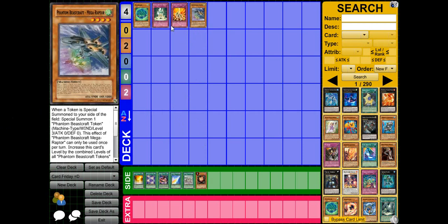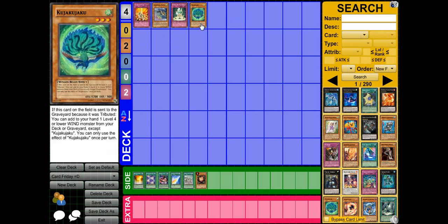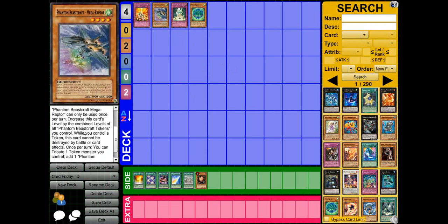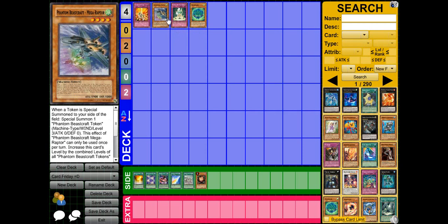With my Phantom Beastcrafts, that deck has a lot of consistency issues — sometimes you would draw dead. I played a slim variant and of course I would draw dead. Opening triple of this card is a 1900 beater which makes it good, but sometimes you just won't be able to summon anything. I do play double of this in that deck. That card lets you tribute one token to add a Phantom Beastcraft monster from your deck to your hand — basically the same as Kuja Kuja Ku, but you only tribute a token and it has 1900 attack opposed to 1200.